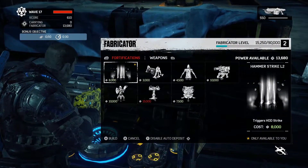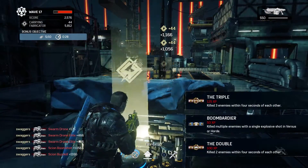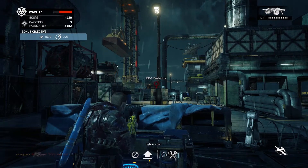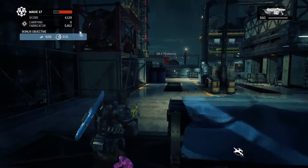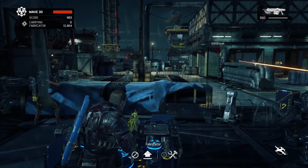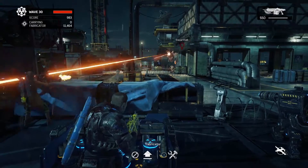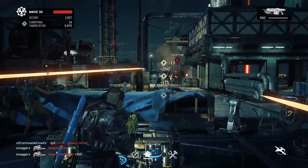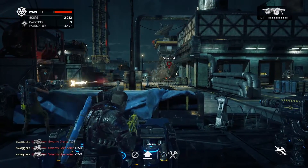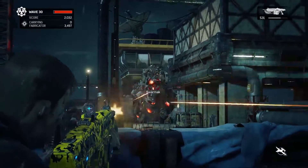Here I'm playing on normal. I thought you would buy it and then be able to hold it and use it when you need to, but that is not the case. It comes down immediately, and you can see there — looked like I got five or six. And then here's one at wave 30 on normal, showing what kind of damage it does. The Swarmak is out, and I do get three kills, but it's not enough to take out a boss instantly. It did a lot of damage but doesn't take it out instantly.